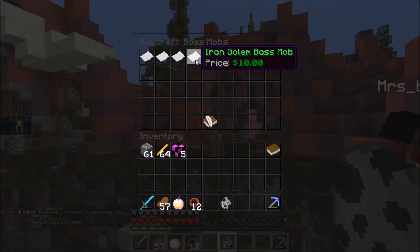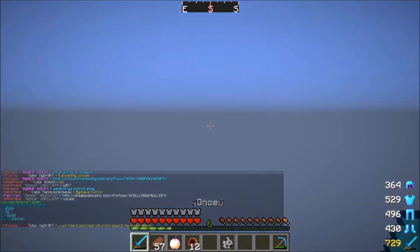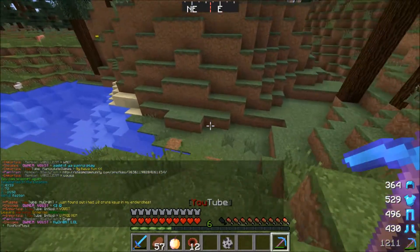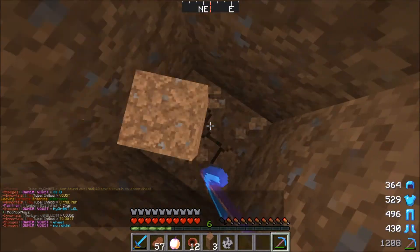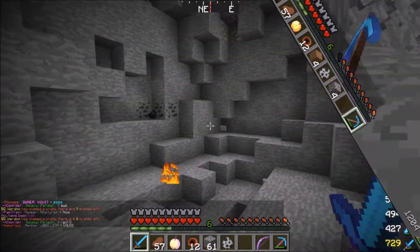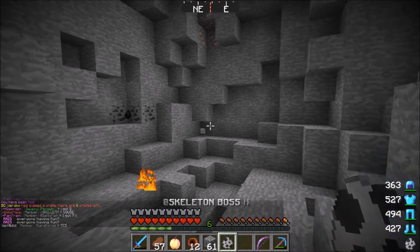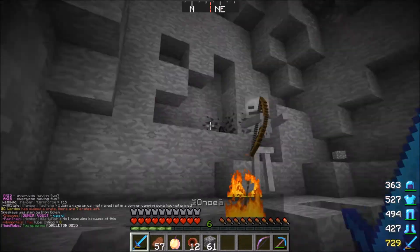Let's go ahead and do /wild. Once I'm slash wild I pretty much just yeet out and dig down, and I'm going to build a little spot to fight this mob. I'll bring it back once I have it. Alrighty guys, so I have cleared out a really good area — I just used a little bit of TNT and a flame bow and it cleared right out. So we're going to go ahead and place it in 3, 2, 1 — boom!